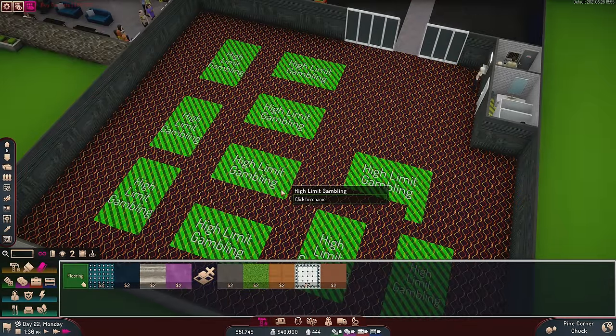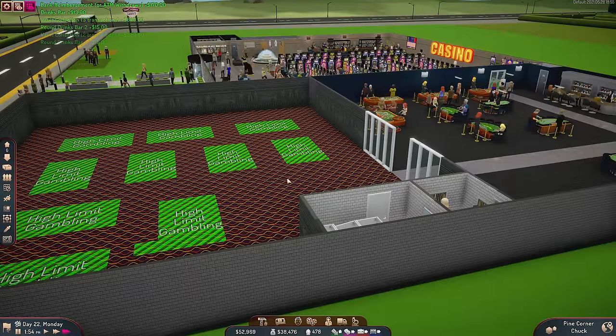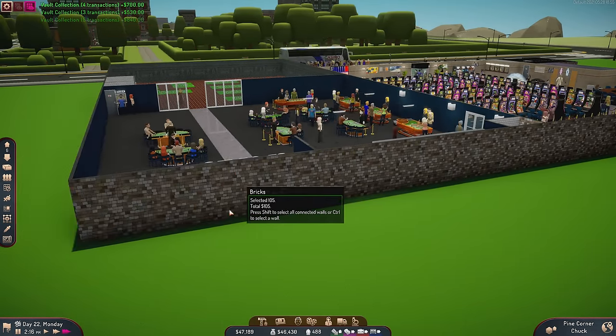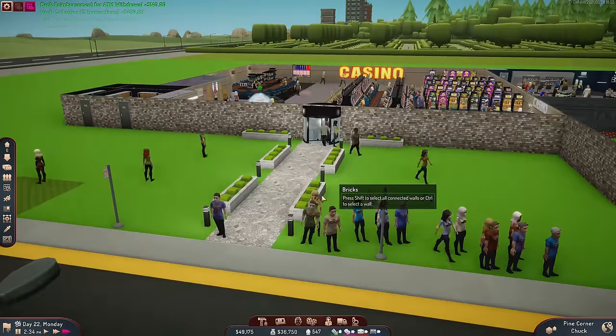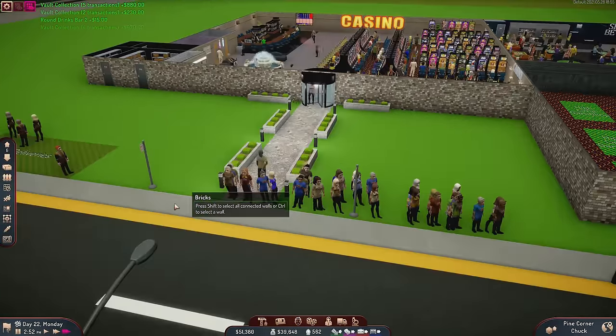Screw it — I'm going to stop being picky. I'll just take this. I don't like it, but we're going to take it. I mean, I like it — it's just not the right color. But it's the cool pattern I was looking for. So this is going to be my floor. The outside wall is all fixed. Very nice — good to see. Everyone's waiting by the bus stop. Fantastic.